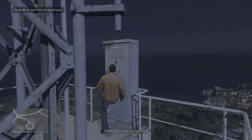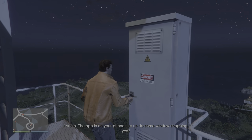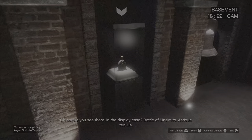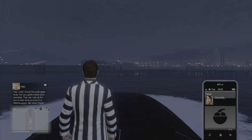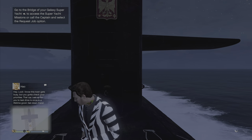Getting to the signal box, I do the hack and then open my phone. I sift through the security cameras and check the primary. Primary was tequila, so I cancel with Pavel and proceed to buy another heist.